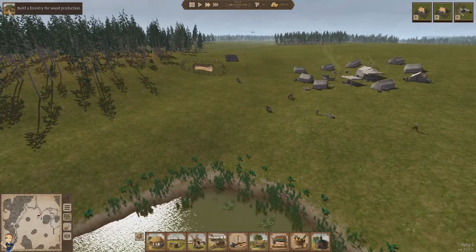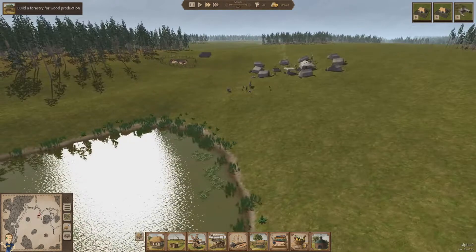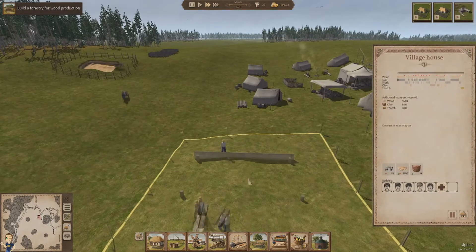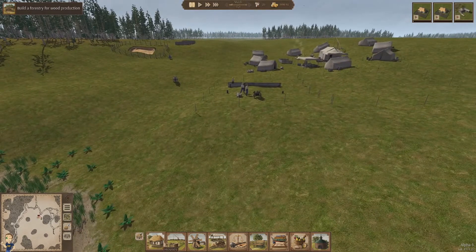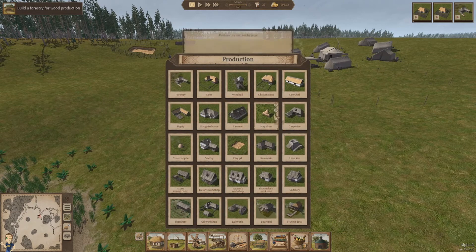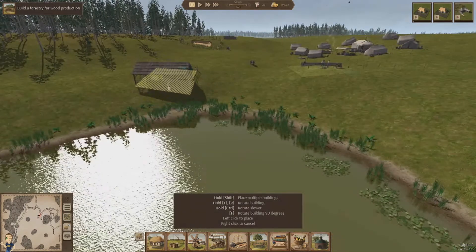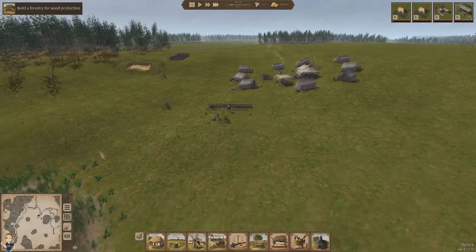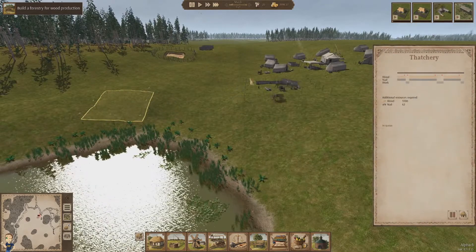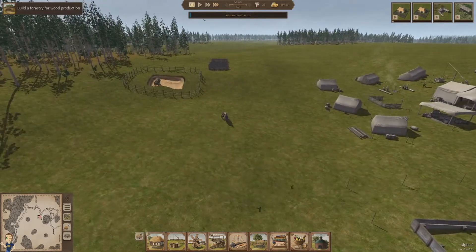Build the forestry for wood production — yes, I'm working on that. It's gonna be actually quite important. The other thing I realized is that we need a thatcher — that's what we need. It's really helpful because you build your roofs with thatch, and if you don't have thatch you can't produce anymore. We also need a smithy to build some tools.